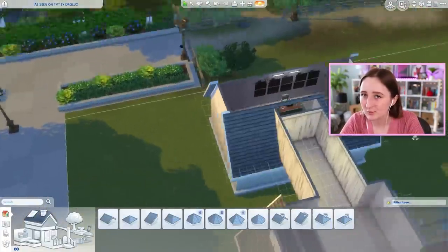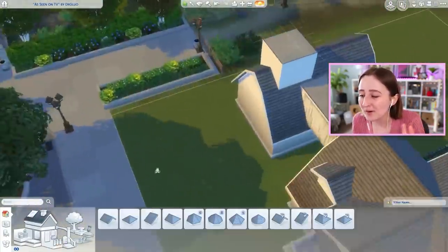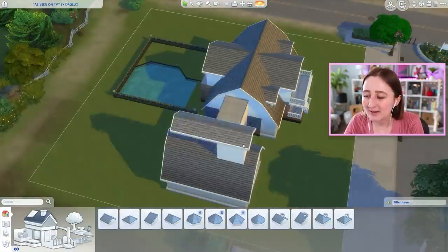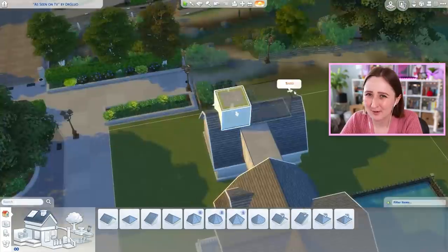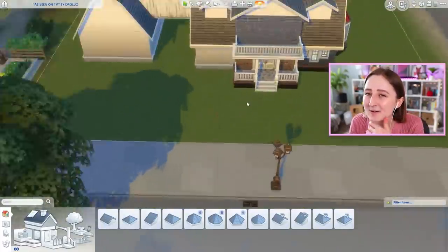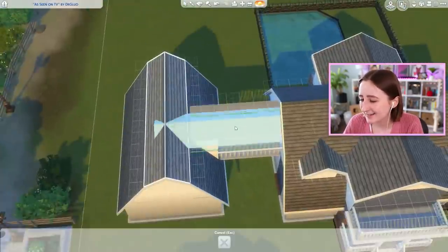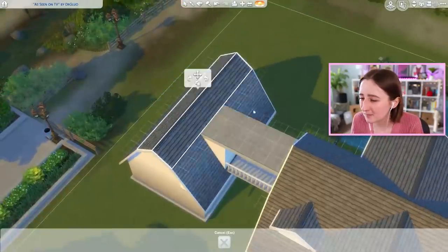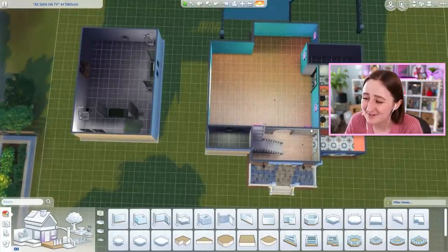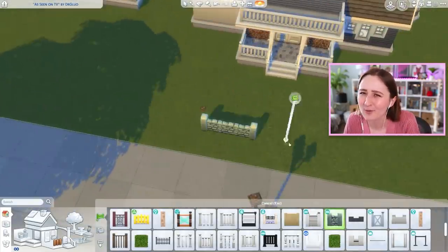There's a front door for the guesthouse accessible from the pool area. The upstairs was going to be an art studio, accessible only from the little bridge, so it has a separate entrance and isn't attached to the guesthouse by stairs. Then I decided to make it a cupcake room instead, because I was trying to think what was a necessity for this house — and the only thing I could think of was a cupcake machine. So I put a cupcake machine upstairs. I mean, where else can you put a cupcake machine besides the second floor of your guesthouse?